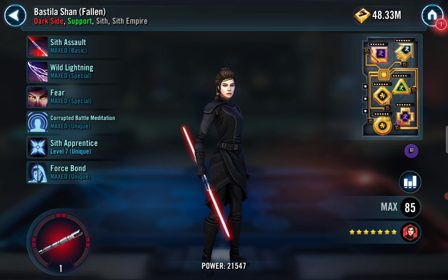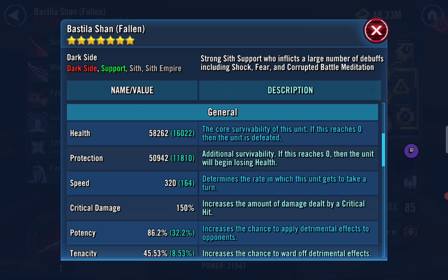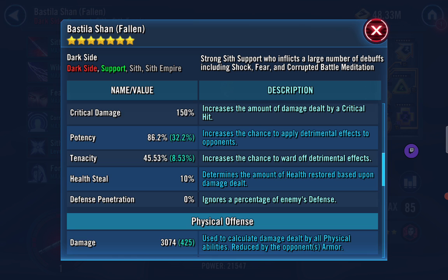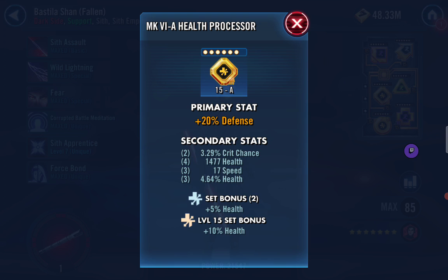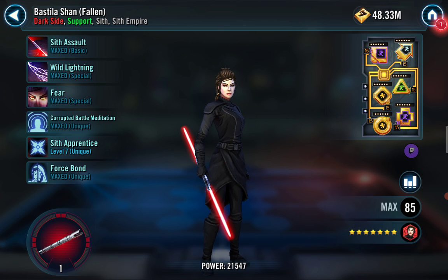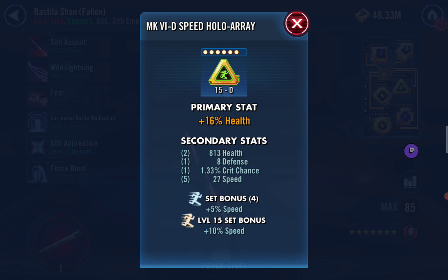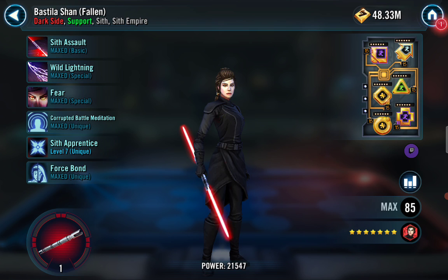Bastila Shan Fallen - wow, I like her, she's super amazing. 320 speed - that's nasty, that's quick. You'd think just putting four speed mods on her makes her quick, but no - you've got to have good secondaries. Potency 86 - great, you want to inflict debuffs. Look at these speed mods: 25 speed secondary, 17, 24, 24, 24. Offense, defense, health - 25. Another 27 in speed secondaries - wow.